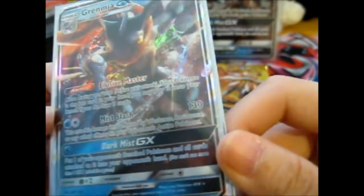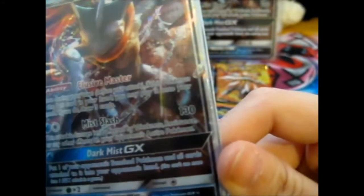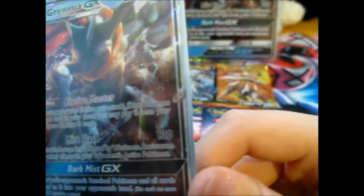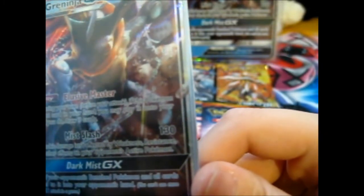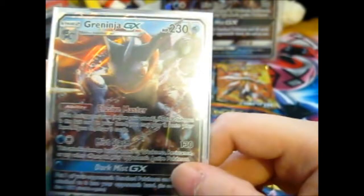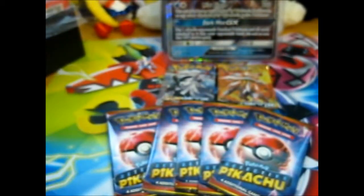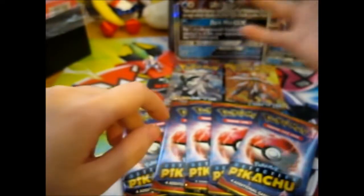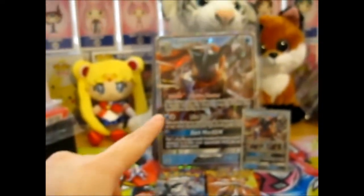Put one of your opponent's benched Pokemon and all cards attached to it into your opponent's hand. Well, that would be quite something if the Pokemon had, like, five energies attached - that'd take a while. And as you can see, the Jumbo there.